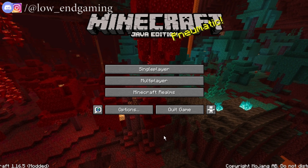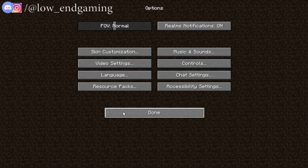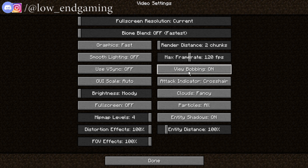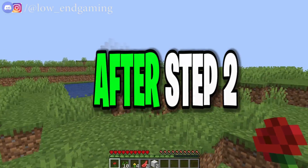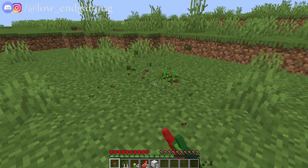Let's proceed to step number 2: open Minecraft using T-Launcher. Then click on options, and in options click on video settings. Then follow me: change the full screen resolution to current, change the biome blend to fastest, set the graphics to fastest, change the render distance to 2 chunks, then turn off smooth lighting, vertical sync, and view bobbing. Then turn off entity shadows, change the particle to minimal, and turn off the clouds. That's it. Click on done and then run the game. After this, the game will run very smoothly — you will not feel any lag and stutter.